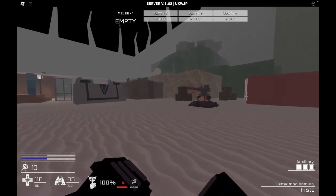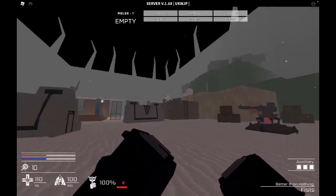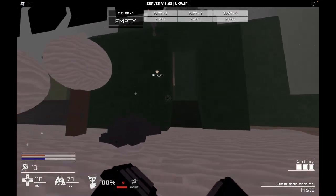Once you spawn in, you want to know where the Sickler spawns. There are usually three spots where it spawns. The first spot is at the mountain — near the mountain, inside of it.